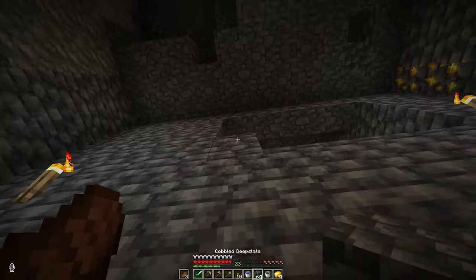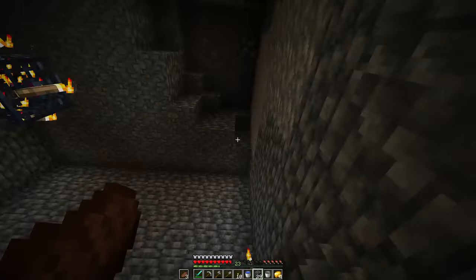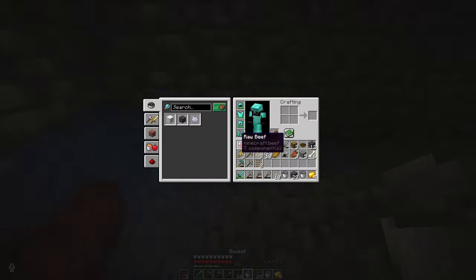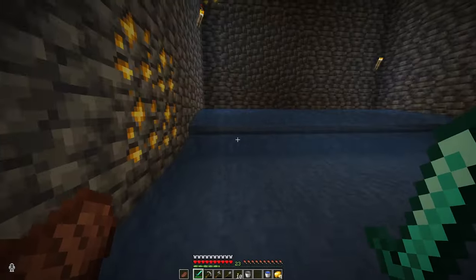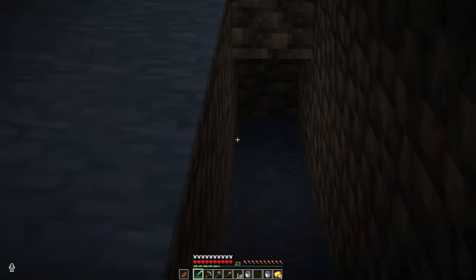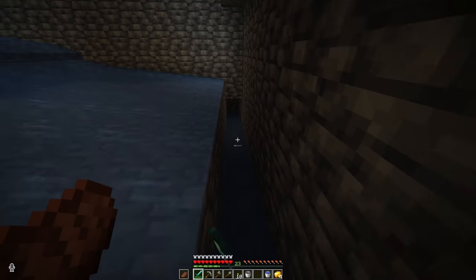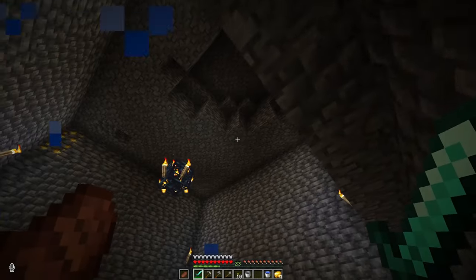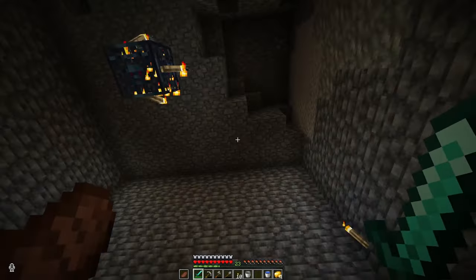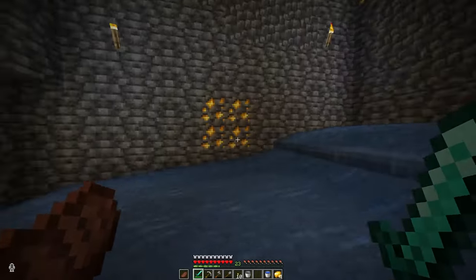Then we need to make a water funnel. I've gone ahead and filled in all the water here. Now we do have a dilemma — it is all the way at bedrock. So we're going to have to transfer the mobs up, which is fine because that will allow us to add a drop chute. But to do that, we're going to have to head to the nether.